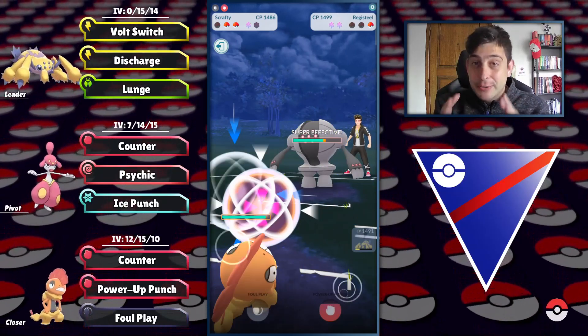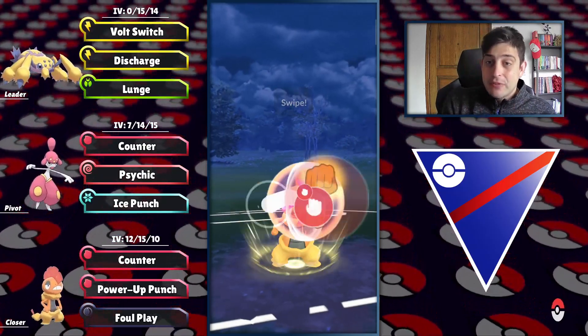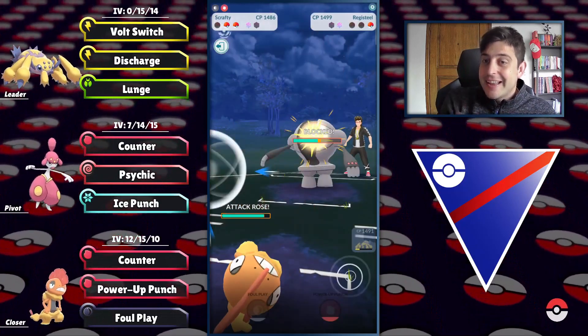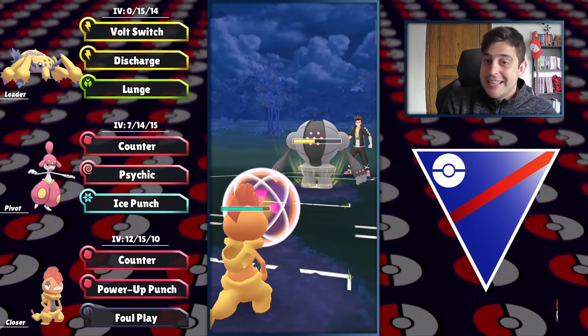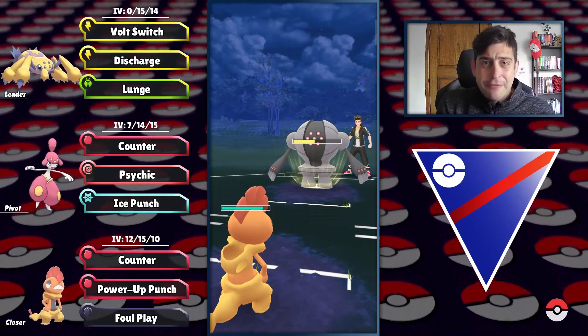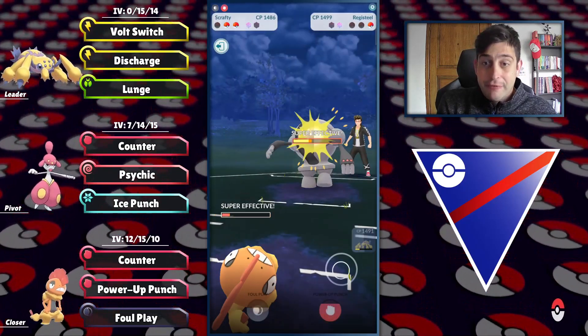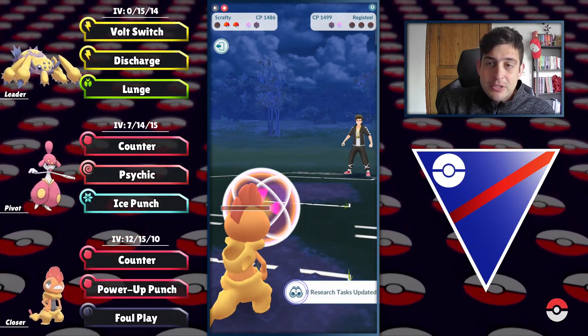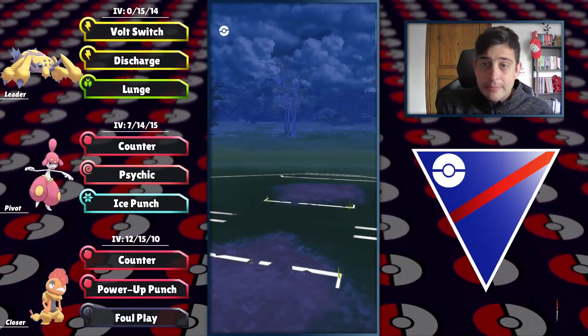The tricky part: Registeel with Focus Blast can destroy us, but after the debuff things change. We can take the first move even if it's Focus Blast, because Lunge does almost no damage, and then proceed to farm down with Power Punches.